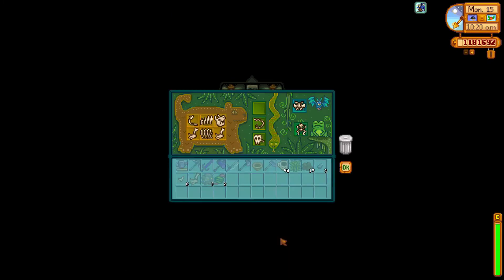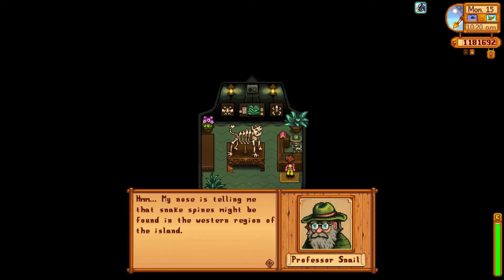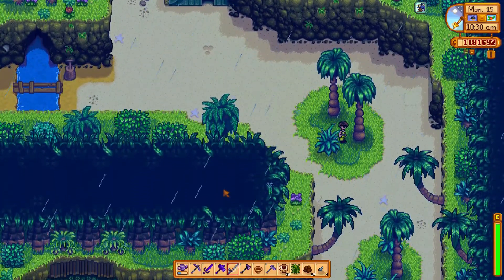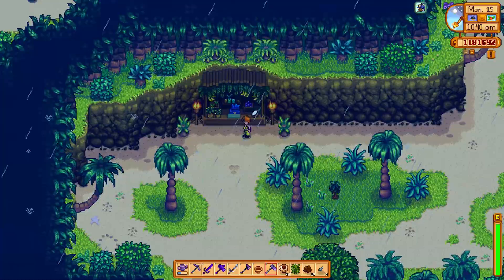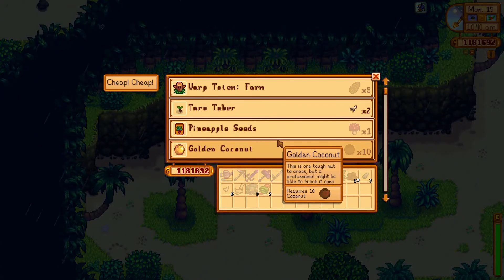Professor Snail, I just need to do your fossils — I just need the last snake bone. His note is telling me that snake spines might be found in the western region of the island, so I should probably go over there. Let's check what the trader sells today — cheap, cheap, not cheap.